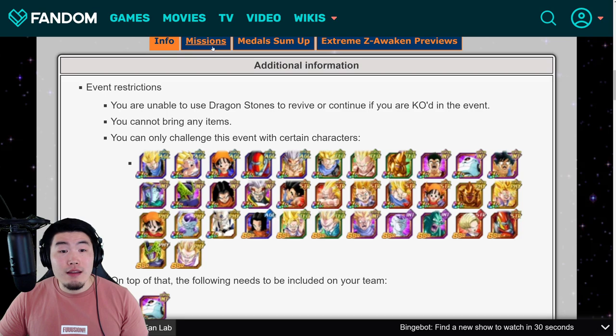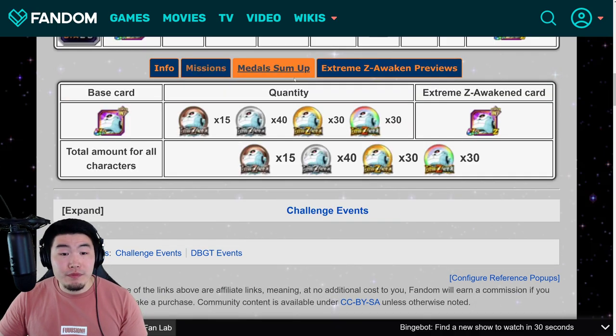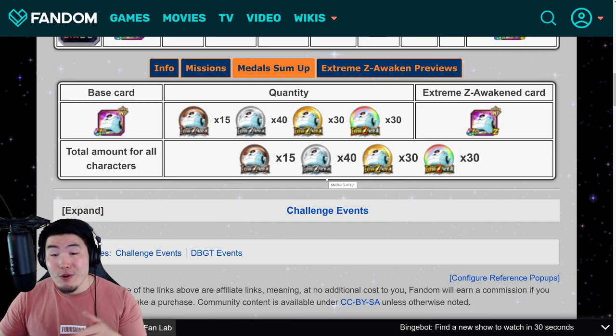In terms of missions, your standard missions — you get one stone for clearing the stage 10 times, and a couple of Periculous statues as well. In order to fully Xtreme Z Awaken the INT Giru, you need 15 Bronze medals, 40 Silver medals, 30 Gold medals, and 30 Rainbow medals.